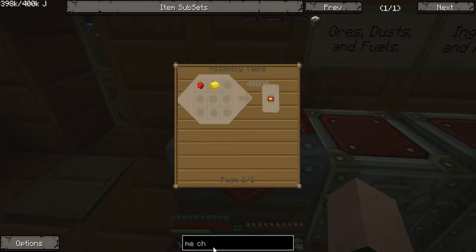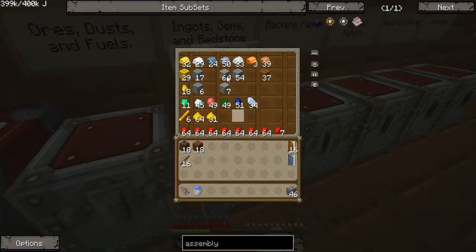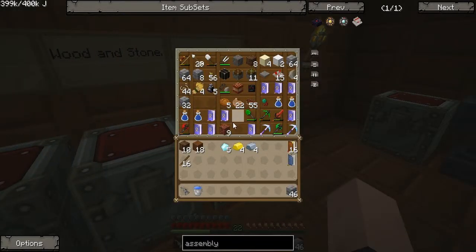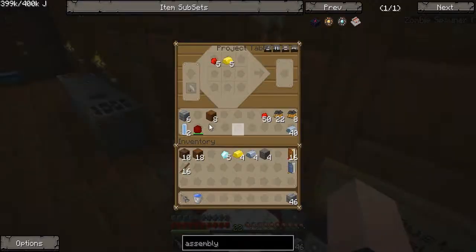Assembly table — okay, it is assembly table. Here it is. Oh great, a diamond gear. Obsidian also. So I need five diamonds, and I'm going to need stick, stone, gold. I also need four iron. Do I have stone gears already? I don't. Alright, so that should be all of those things that I need.